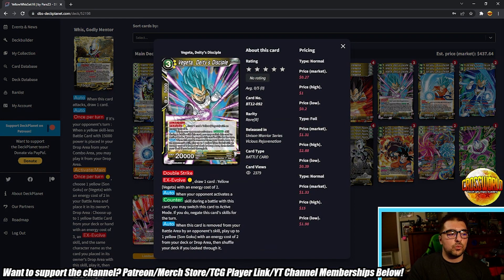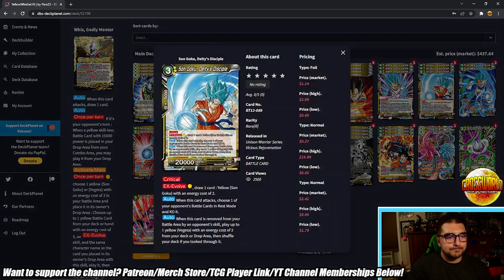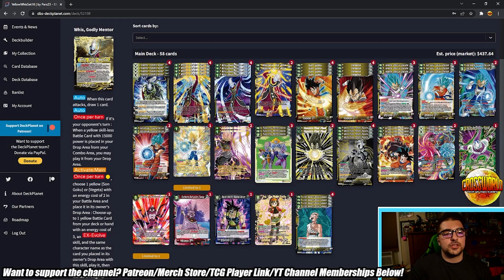Next we have the Deities' Disciples Vegeta and Goku — they both EX Evolve over their corresponding characters for one and get to draw a card, but mostly you want to be evolving these from the deck so you don't have to draw them. Vegeta's double striker — very similar to Bark Resolute: when your opponent activates a counter you can switch it back to active mode, and if it gets removed you can play the vanilla Goku from your deck or drop. They have floating effects if they die. Goku — same thing: if he dies you can play the Vegeta from deck or drop, and when he attacks you can choose a battle card in rest mode and KO it. He also has critical.